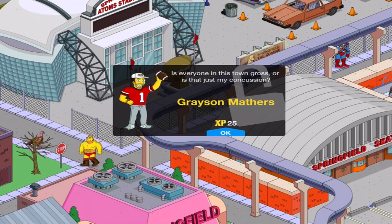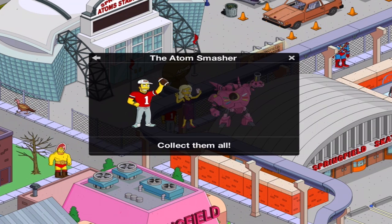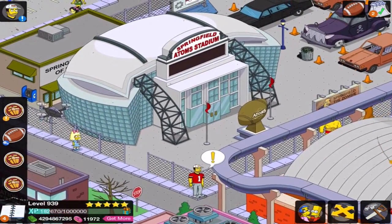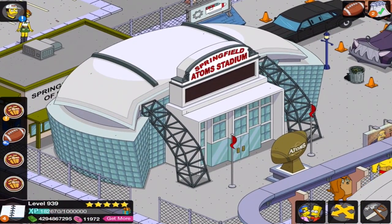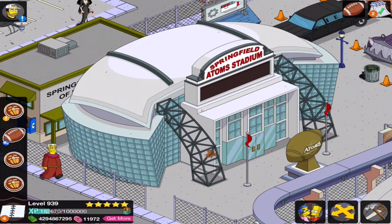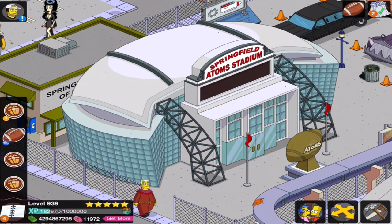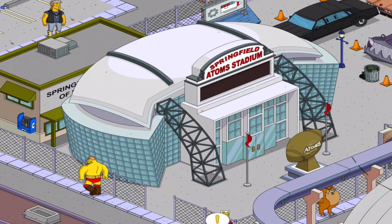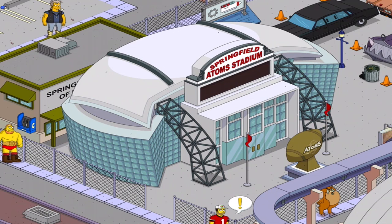Grayson Mathers. And these are different characters that are available. So of course we got Caitlyn, which will be available later on in the update. And then we got the donut mech guy, but that does cost real money — again, in the overview video I do go over that. I see you Grayson Mathers, but this is the Springfield Adams Stadium. It's pretty fancy, I gotta say. It's very nice. I love the big statue in the front there — it's Adams. There's obviously a big digital scoreboard thing at the top there, below the Springfield Adams Stadium sign. That'll probably be flashing and doing some pretty cool stuff as well.